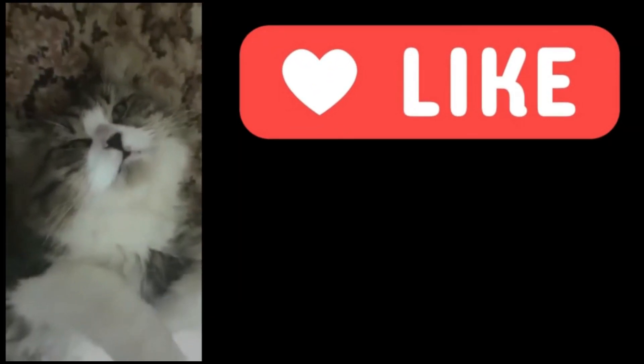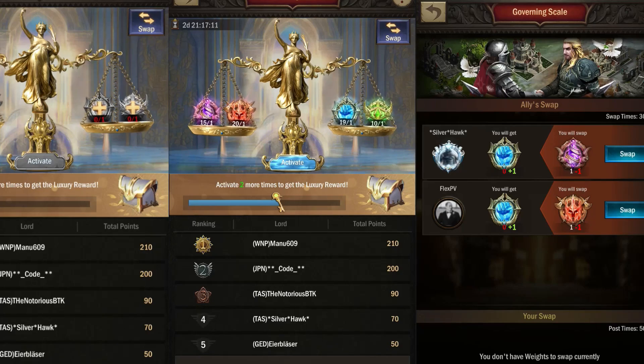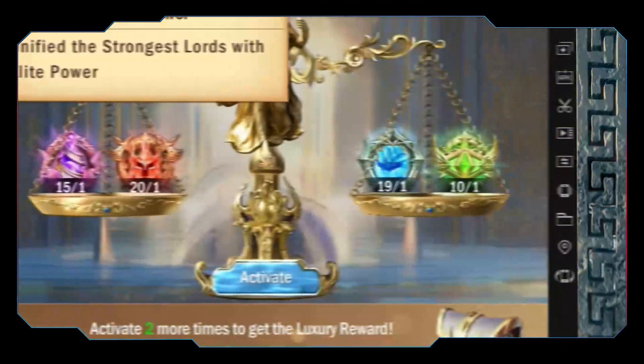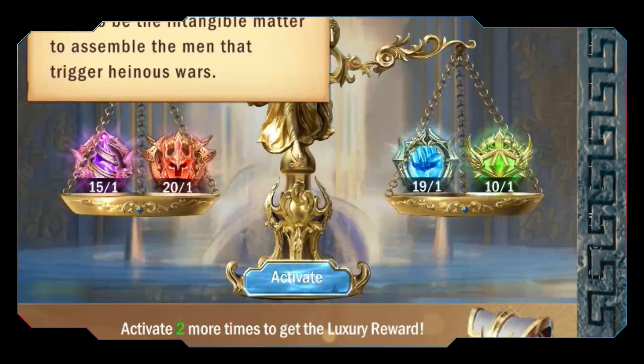Before we start, like the video or I am taking your cat. Governing Scale is one of the newest events in War and Order. You are required to collect the four types of event currencies: Heart of Power, Source of War, Spirit of Order, and Eye of Wisdom.